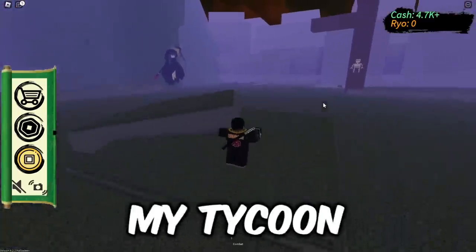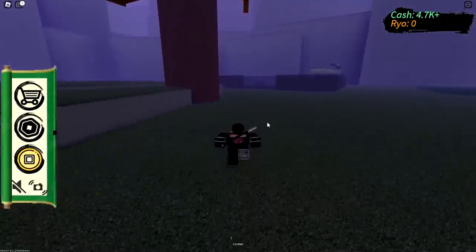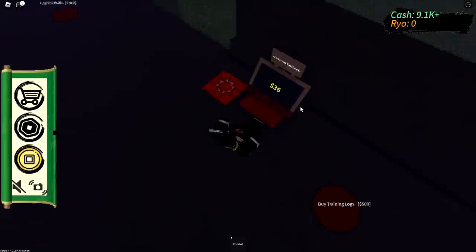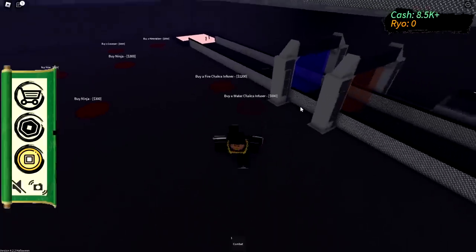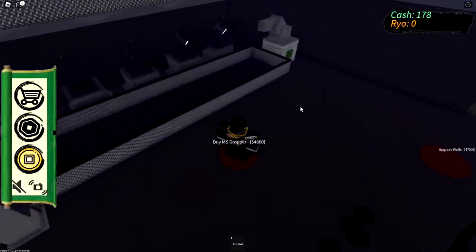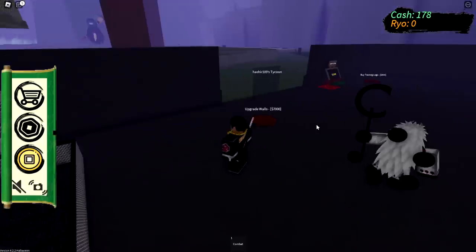Back to my tycoon — we're looking good, we just need to stack a little more money. We're making stacks on stacks! We can buy a water chakra infuser, a fire chakra infuser, a lightning one, and we have enough for the MS dropper too. This is gonna make our cash flow a lot better.